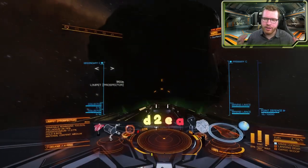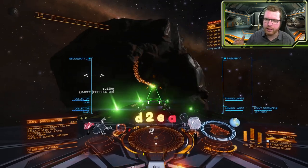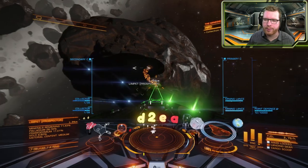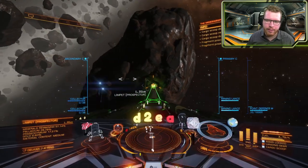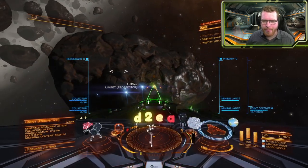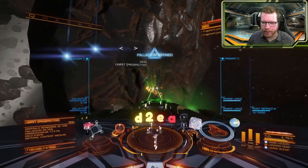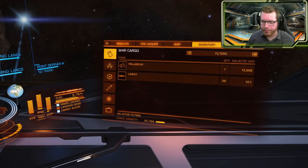The other way is the more traditional approach: go out, prospect a rock, mine the materials off it, and if you come across any surface, subsurface, or even core deposits, you collect those as well — but that's going to be secondary. The second method is not as profitable; you can maybe make 10 million per hour if you're good. But it's a lot more relaxed and the player skill cap is a lot lower. So those are the two main methods and we're going to talk about both today.